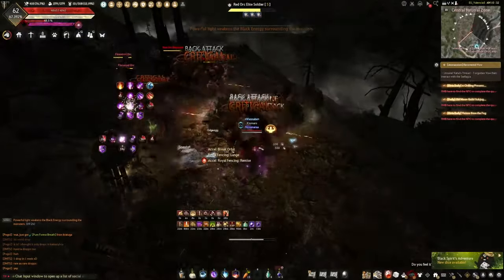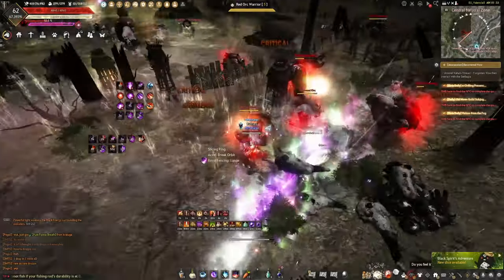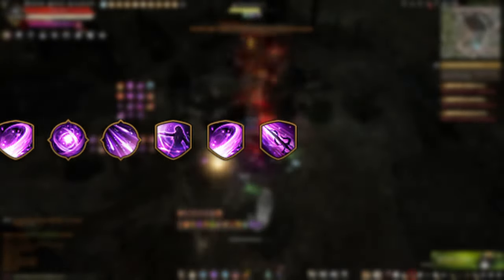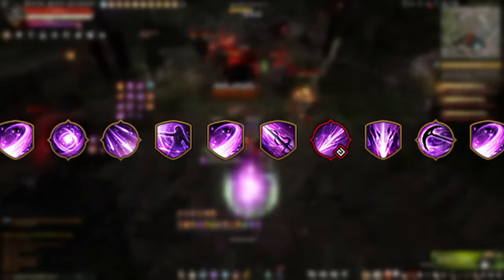Most of us fall into a pattern even if it's not totally optimal. My general opener on packs goes something like this: Lunge, Remise, Flesh, then Riposte, Lunge, Comet — the little combo I mentioned — then Starfall, Star's Call, Slicing Ring, Lunge. Take note of how I fit in Lunge multiple times. It's a medium damage skill with a very short animation and cooldown, so you should use it as often as possible.